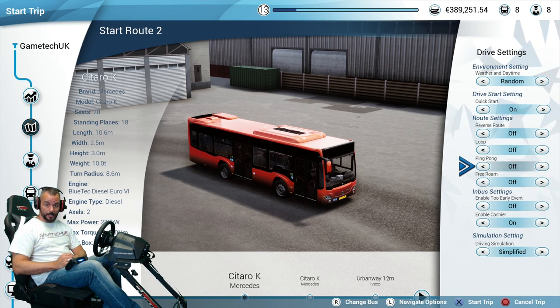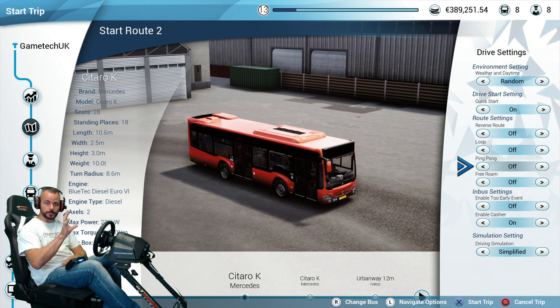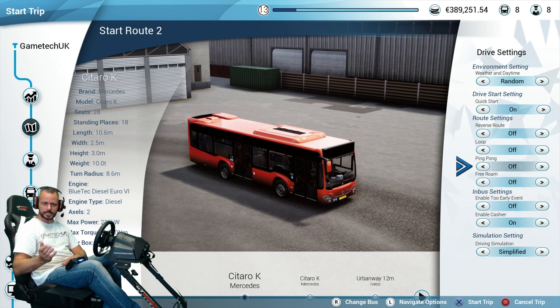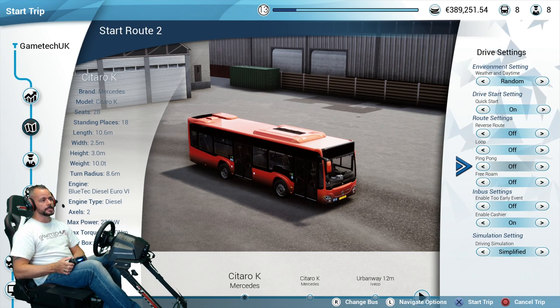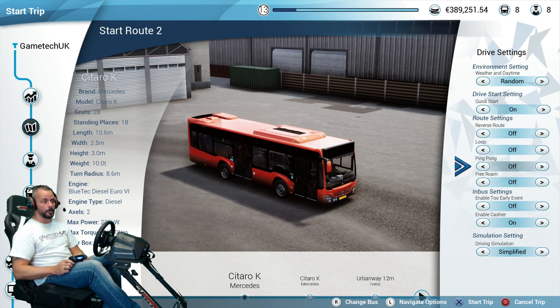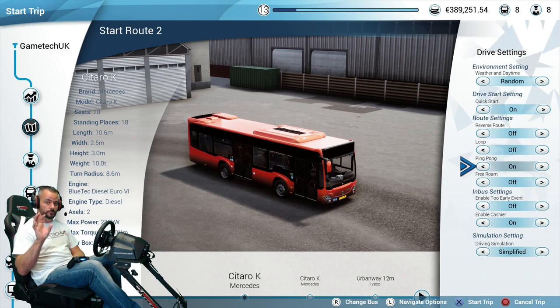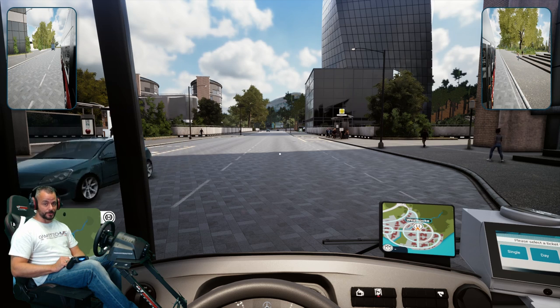The first question I get asked a lot is: how do you do the round trip? At the very start of the career it asks you to do one of your routes as a round trip. If you go over to the drive settings, round trip isn't there — they've changed the word 'round trip' to 'ping pong'. All you need to do is come down to where it says ping pong and turn that on, and that will achieve your round trip route.